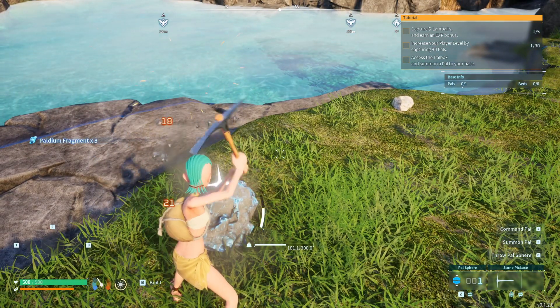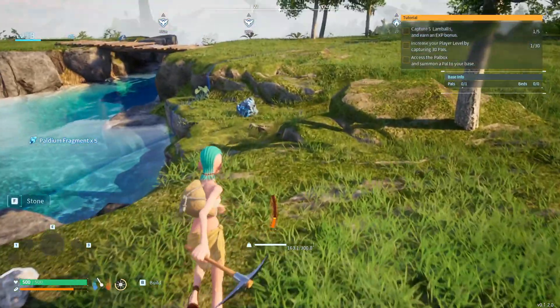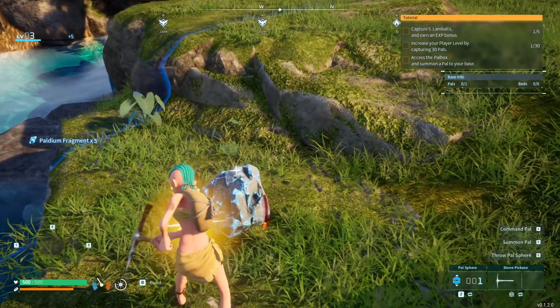If you find Paltium fragments on the ground, not as a rock, you can press F to pick it up. That will give you 3 Paltium fragments.